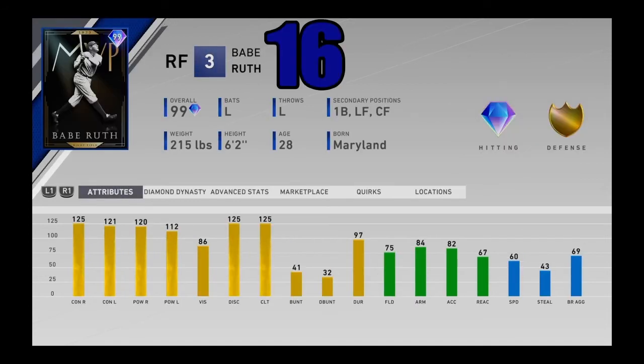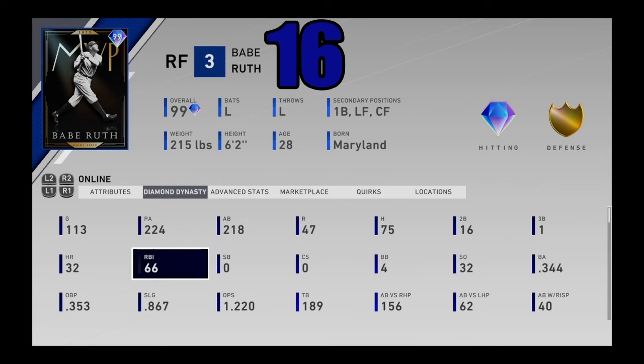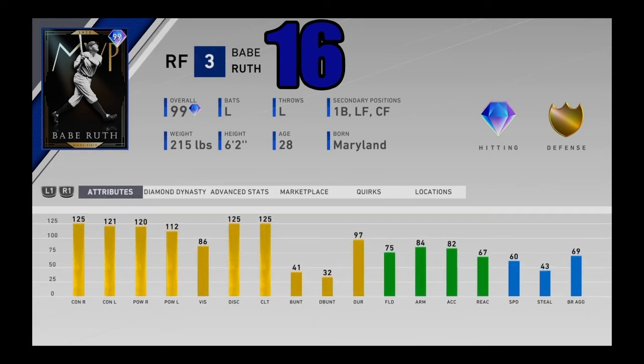Coming in at number 16, I used him and I loved him — one of my favorite cards in the entire game. 32 home runs, 66 RBIs, .344. He just smacked baseballs out of existence. He's got a very nice left-handed swing and you can even stick that pretty crappy defense at first base with this card, which gives him an extremely added bonus. Babe Ruth — one of the best cards and one of the best hitters in the entire game — coming in at number 16.